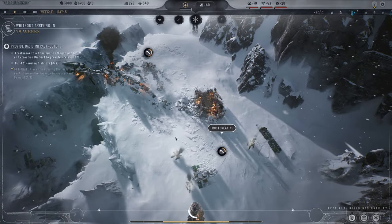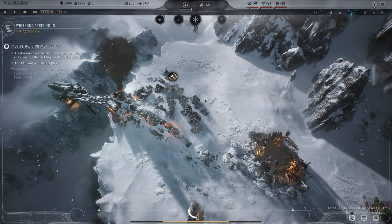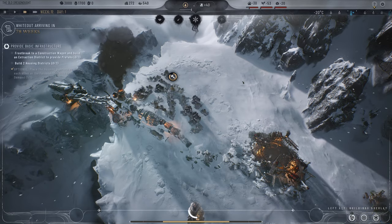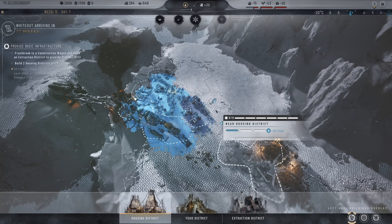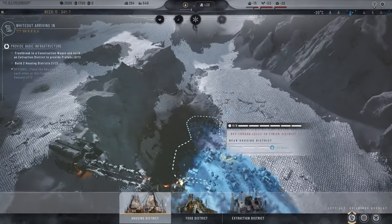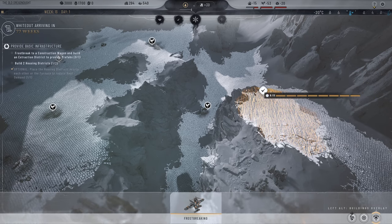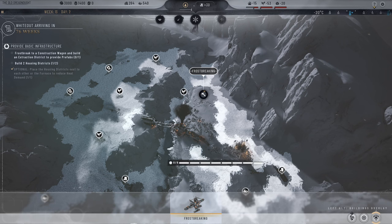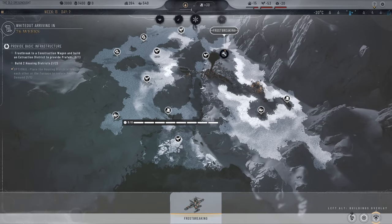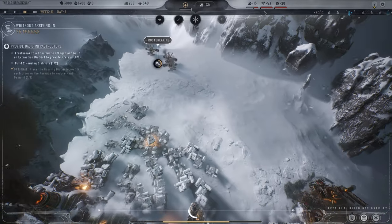So there's district number one, and we need district number two. If it's near another housing district there's a little heat boost. As we frost break further out, we can see the different resources out here: oil, materials, and food spots where we can do some farming. More materials and farming are all around this place. We'll keep frost breaking down toward the food, because we desperately need food — we need supplies.